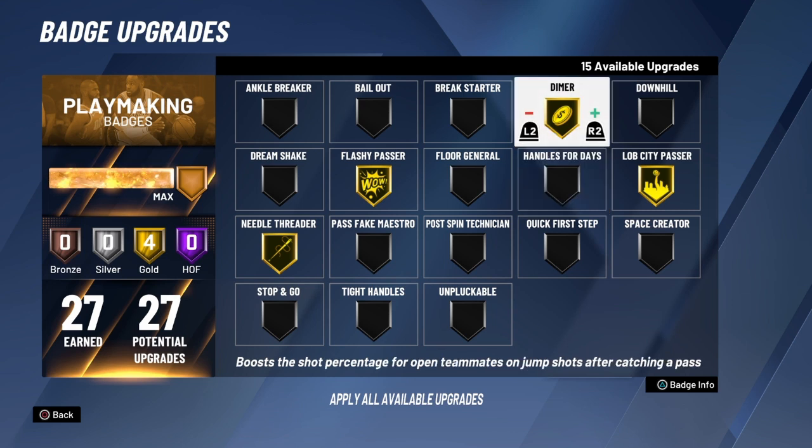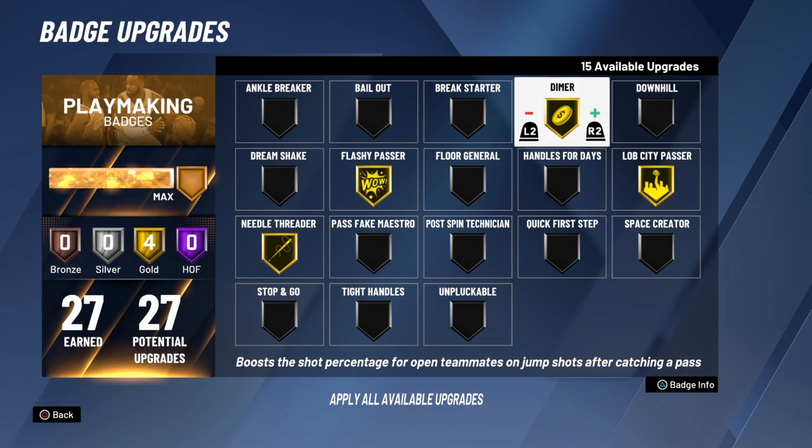When I tell you to put Needle Threader on, it's just so the pass gets there fast enough. There's a lot of times somebody throws a flashy pass and it makes them do a behind-the-back wrap when you're trying to just do a little tap pass to the wing. So make sure you put Needle Threader on too.